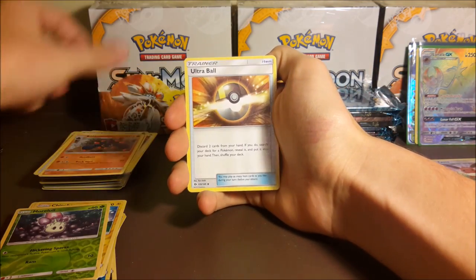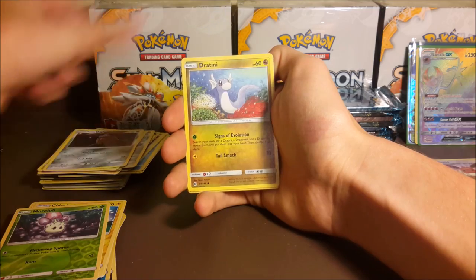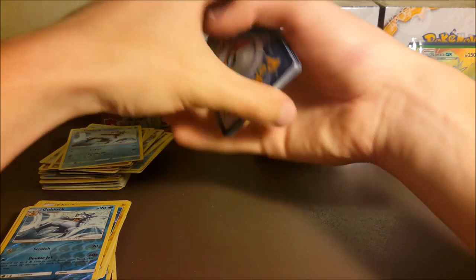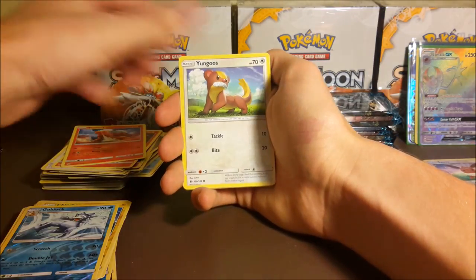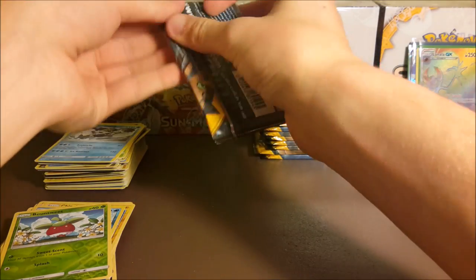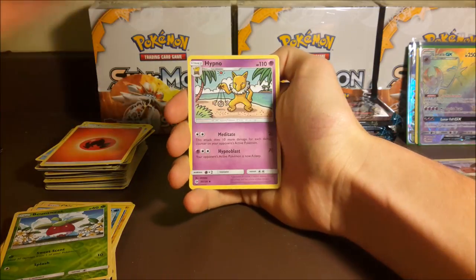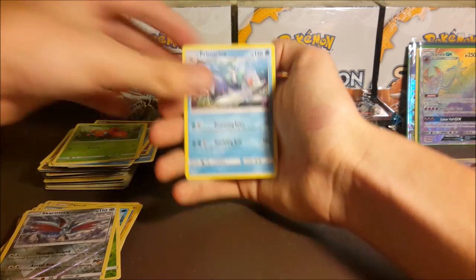Very awesome pull — so glad we got that. Being a hyper rare it does seem like we'll get seven now, so potentially one more GX. Timer Ball, Ultra Ball, Cutiefly, Skarmory, Bounsweet, Diglett, Dratini, reverse Golduck, and a regular rare Golduck — two Golduck in one pack. I was kind of feeling this half of the box would be dull, but even if we don't get anything else, that Lunala hyper rare is better than a lot of the other stuff combined. Bounsweet reverse and a Crabominable.